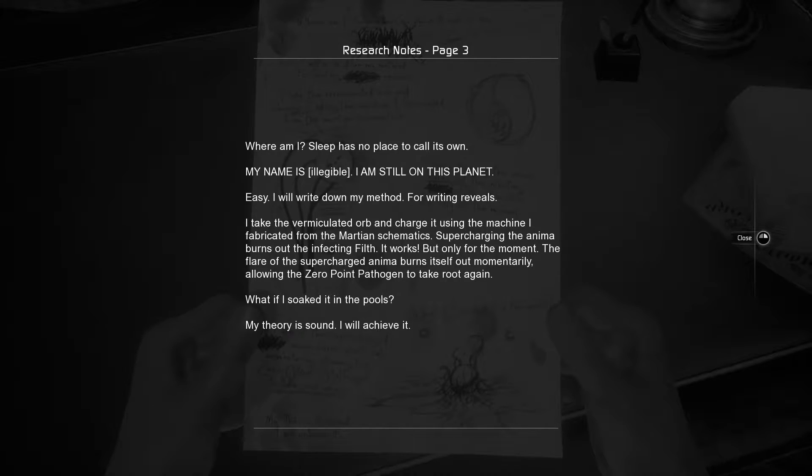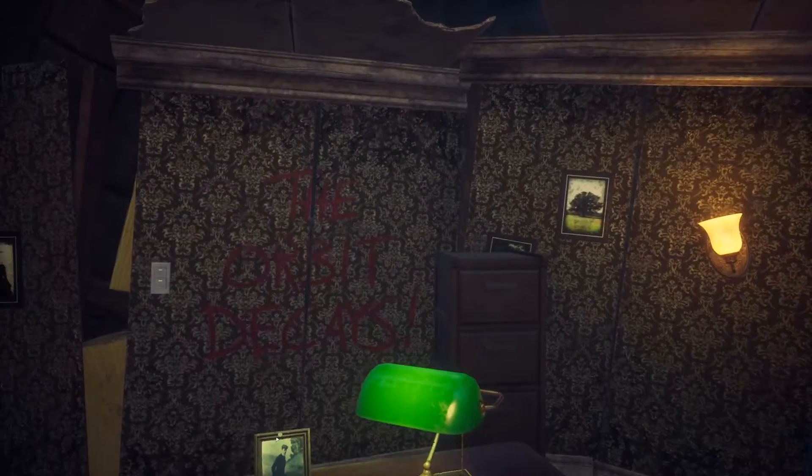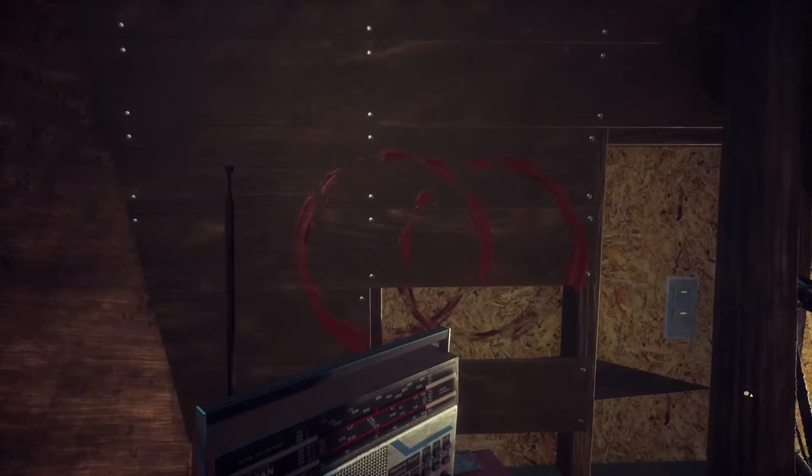Another note, name illegible again: 'I am still on this planet. I will write down my method — I take the vermiculated orb and charge it using the machine I fabricated from the Martian schematics. Supercharging the Anima burns out the infected Filth. It works, but only for a moment — the flare of the supercharged Anima burns itself out momentarily, allowing the zero point pathogen to take root again. What if I soaked it in the pools? My theory is sound, I will achieve it.' Whoever was here was trying some kind of experiment. The orb decays it says — there's some more moon stuff.